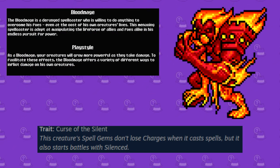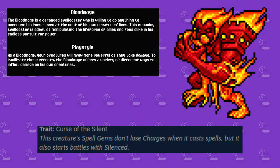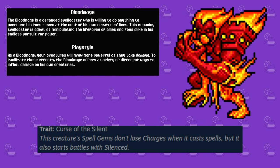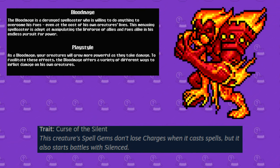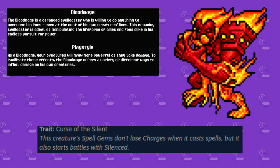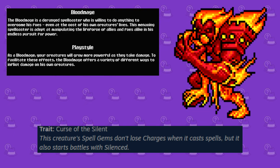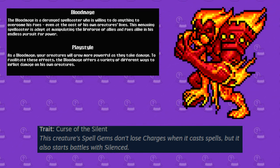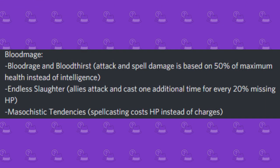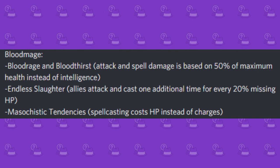Next up, we have the Blood Mage, described as a deranged spellcaster. This class is focused around a pretty interesting play style — basically, you get more battle power the more damage your monsters have taken. The first thing that came to mind was something like Tryndamere from League of Legends: lower health means more power, but also means you're more susceptible to getting KO'd. The starter monster is the Forsaken Scourgewalker, a creature with the trait Curse of the Silent, which allows it to never run out of charges for its spells, but it starts the battle with the silence debuff, which cuts its spell power in half. Some noteworthy perks include Blood Rage, Bloodthirst, Endless Slaughter, and Masochistic Tendencies.